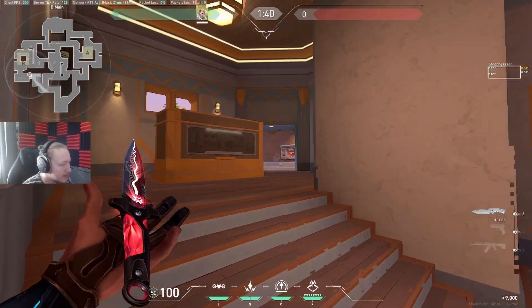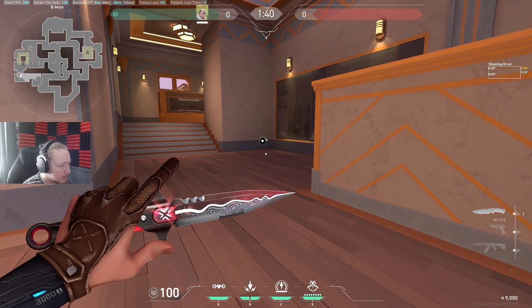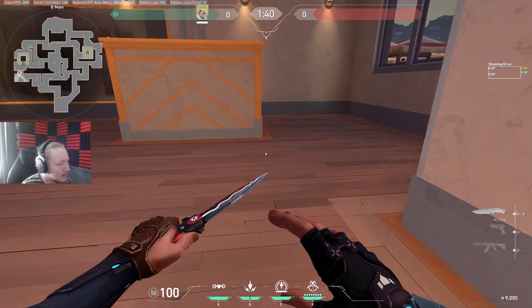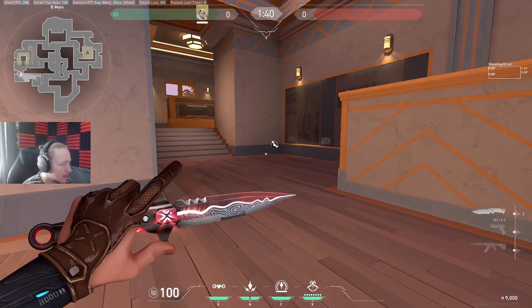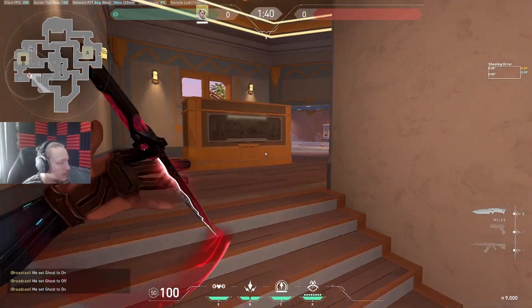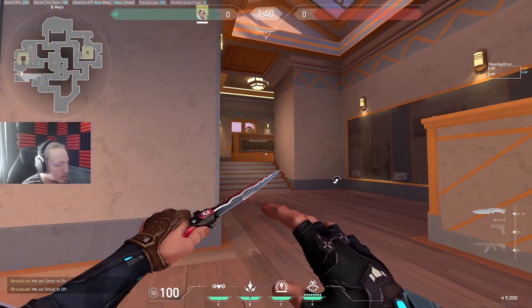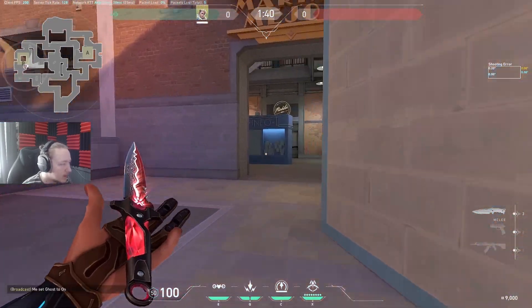Generally I think this orb is going to be very attack-sided, even though it's close to defenders. I don't see defenders ever taking this space with all the utility available, and I don't think there's any real reason for defenders to contest it either. Attackers could probably throw two pieces of util — maybe even one — and take this space for the orb pretty easily.